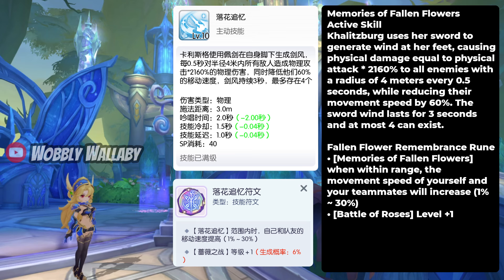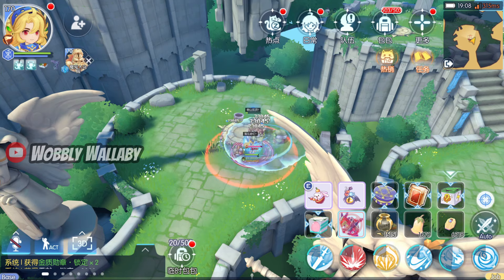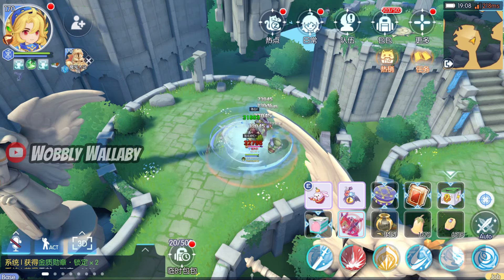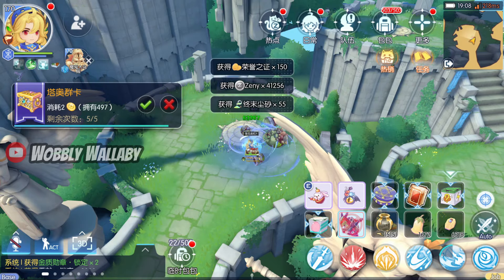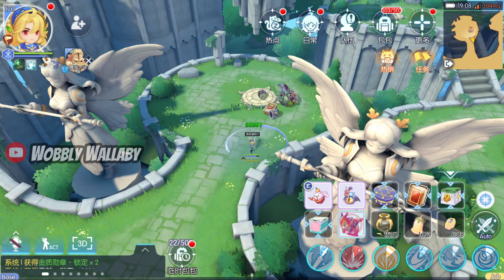Next is Memories of Fallen Flowers, an active skill. Kalitzburg uses her sword to generate wind at her feet, causing physical damage equal to 2160% physical attack to all enemies within 4 meters every 0.5 seconds, while reducing their movement speed by 60%. The sword wind lasts for 3 seconds, and at most 4 can exist. The Ruin also gives you more movement speed if enemies are within range. This feels like Card Tornado or Slashlight — doing damage in quick intervals is ideal for killing legend bosses, and it's crazy that 4 can exist at once. It forms a nice circle around her too, except it can be convertible.